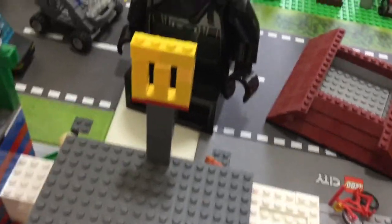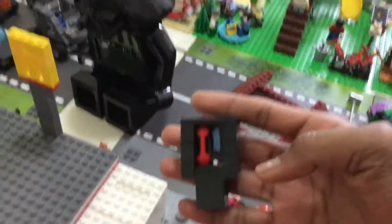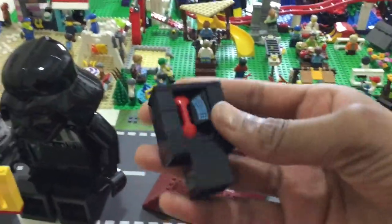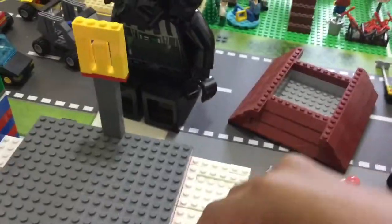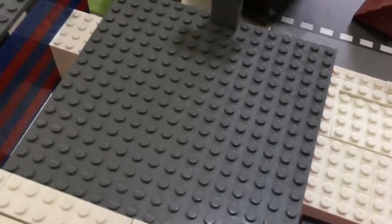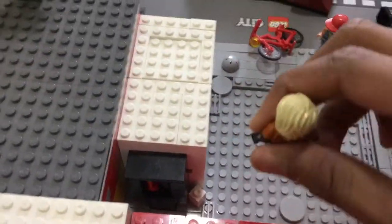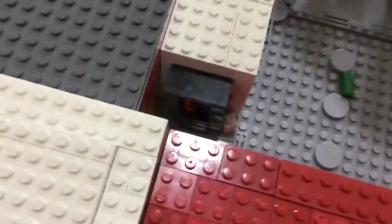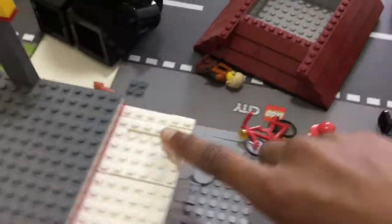I'll do a video on the green grocery next, but right here — yeah, it will work — pull this out. This is the telephone, so it's a payphone. You've got the phone in there, the little keypad. It's a simple build. It was a bit difficult to get it to scale, but if you have a figure next to it, with just two studs exposed right there, it can stand there and scale pretty well.